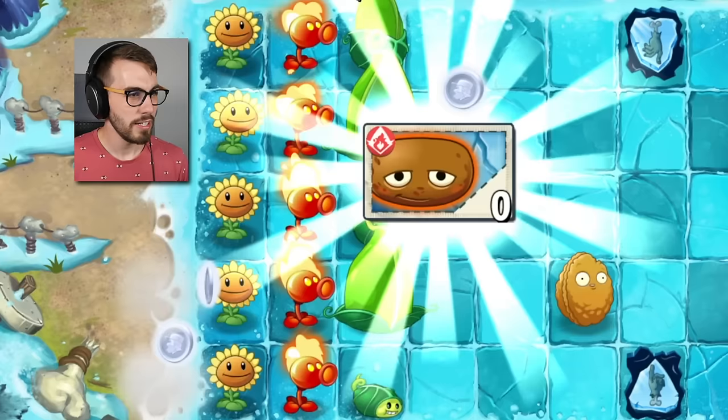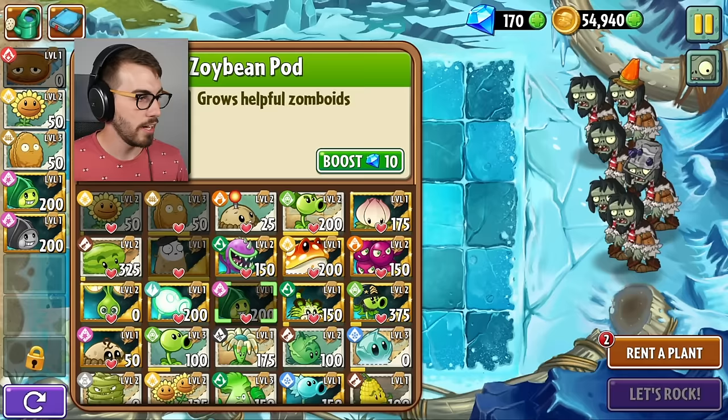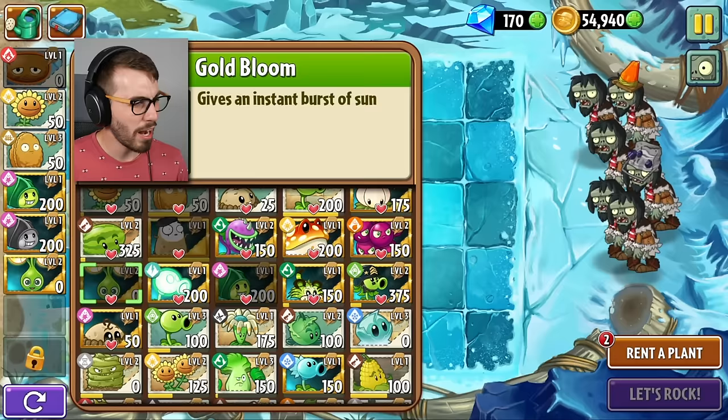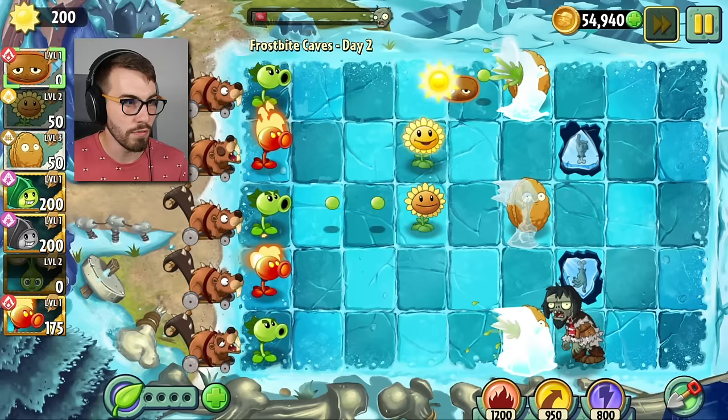Yay, we got a hot potato! I love the hot potato, and it's free! You know, my ancestors moved to Newfoundland from Ireland way back in the 1800s because they ran out of potatoes — they'd be rolling in their graves if they knew people were giving out free potatoes. Alright, we're gonna go crazy with double Zoi Bean this time. We've got our imitator, a spicy gold bloom, and we'll probably take the fire pea shooter again.